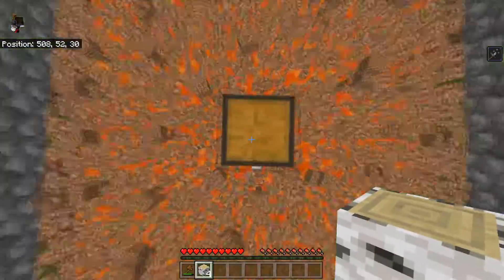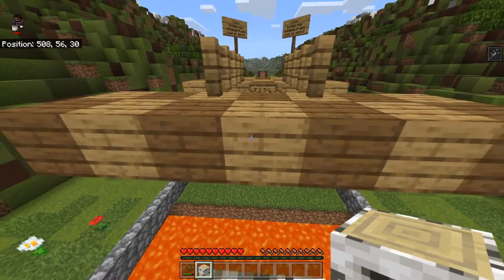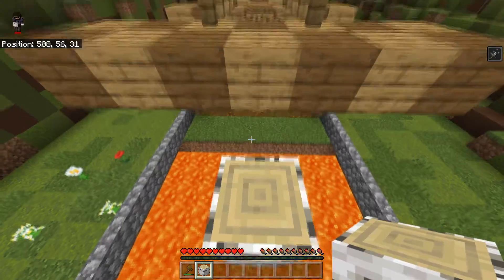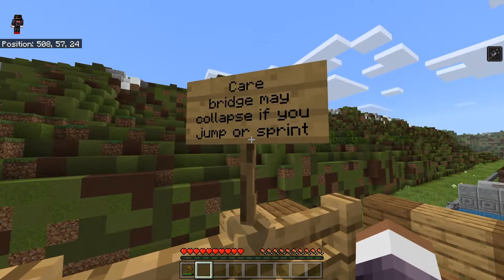Now we have to see if we can make it to the next stage. I know if I step on one of these blocks over here all that grass breaks, so let's jump on the chest — and yeah, you jump on the chest and survive. I think we're gonna have to go up here because I can't make that jump.